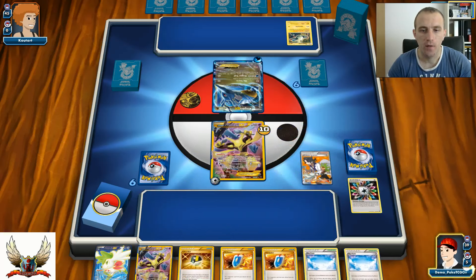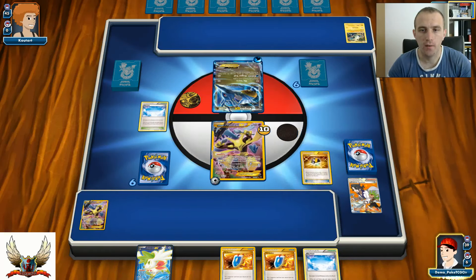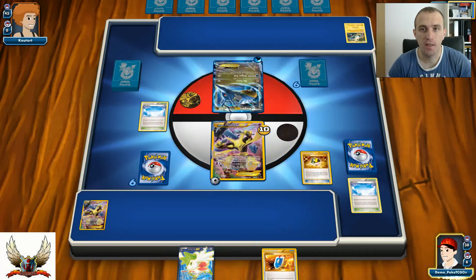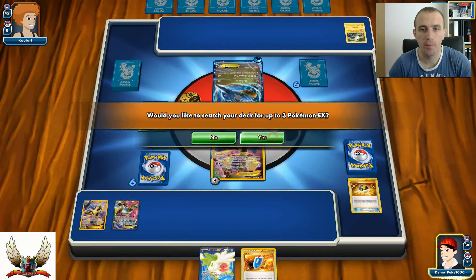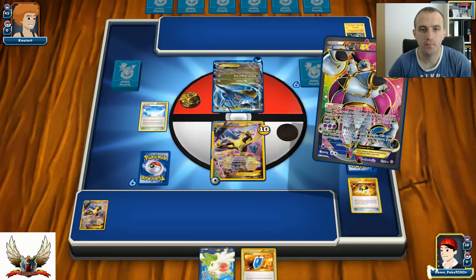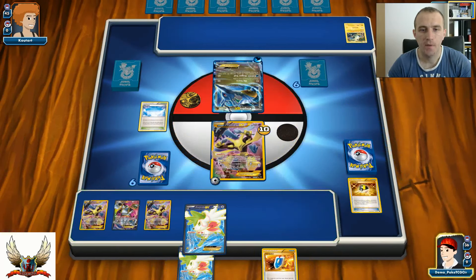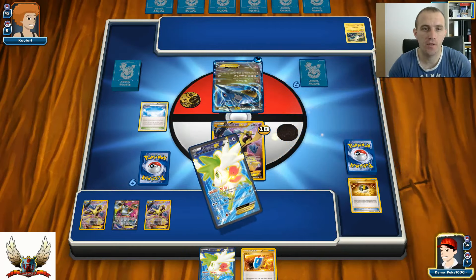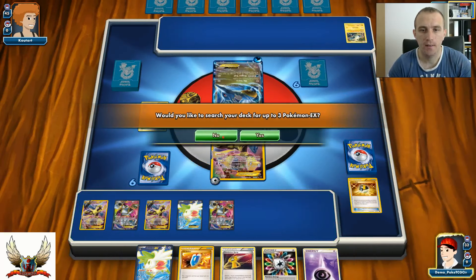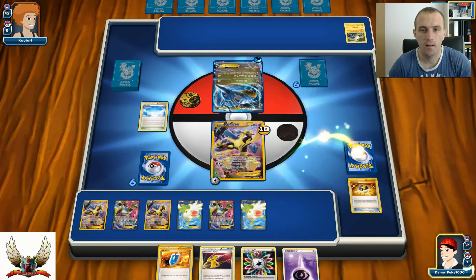There's Sky Field which is going to be very powerful, and Ultra Ball for Hoopa-EX so I can set up. Hoopa-EX for one more Alakazam and one more Shaymin-EX. One Ultra Ball to put Celebi in play. If my opponent plays Stadium, I can easily remove some of my Pokemon. We'll put Hoopa in play just to take bench space, and Shaymin-EX for two cards.